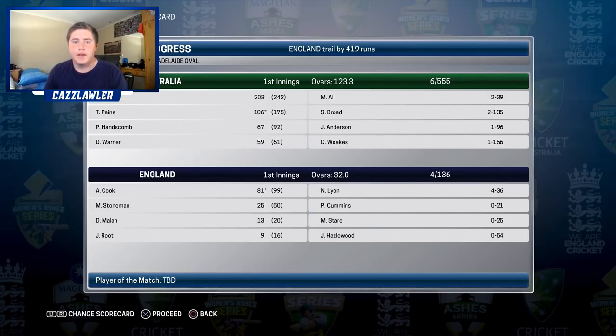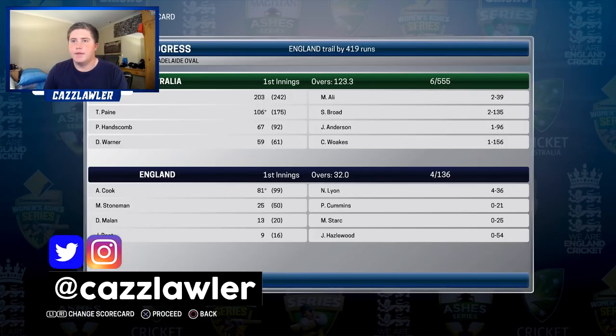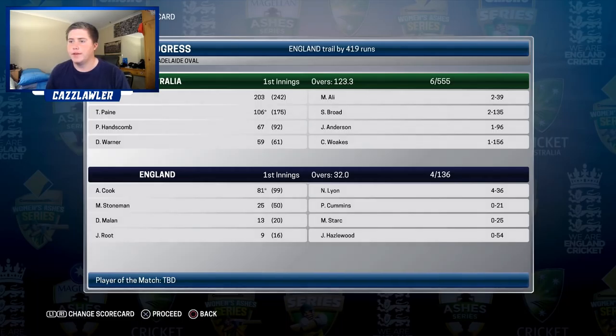G'day guys and welcome to another episode of this Nathan Lyon career mode in Ashes Cricket. As you can see, we have England trailing by 419 runs. We currently have them 4 for 136, with all four wickets going to Nathan Lyon. He has had a really good performance so far — 4 for 36. In our first innings, we declared 6 for 555. Sean Marsh finished with 203, Tim Payne 106 not out, and two very nice 50s from Peter Hanscom and David Warner. Alistair Cook is currently 81 not out, so let's hope we can get him out before he gets his century. Let's jump in and hopefully grab these remaining 6 wickets very quickly.